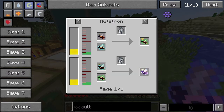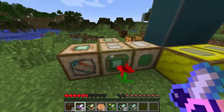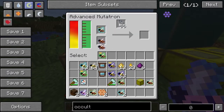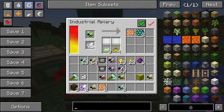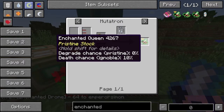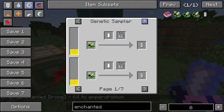Alright, so the charmed - we're going to mix that with an eldritch bee to get this enchanted bee. So the charmed, we should have an eldritch bee here. Charmed and eldritch will get us the enchanted. So let's just look at the enchanted bee one more time. So we've got charmed, we've got enchanted, we can get the supernatural.